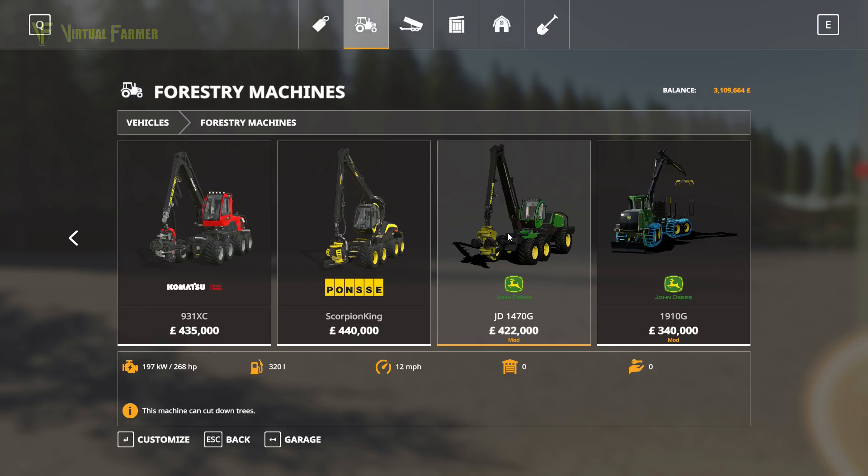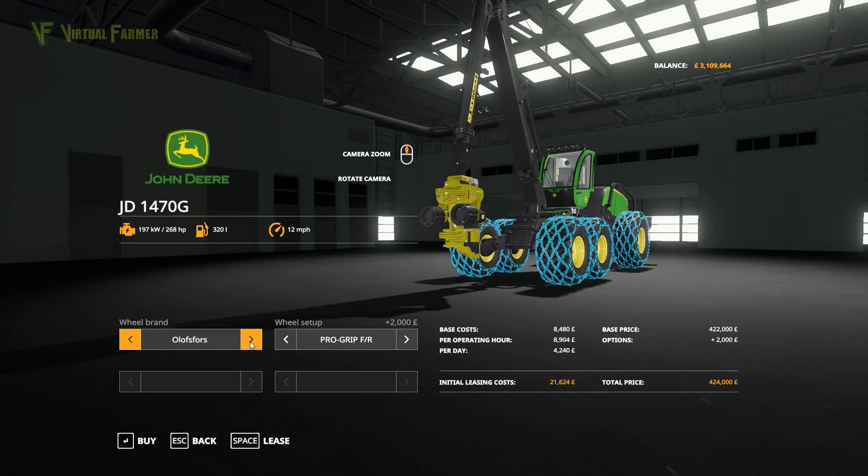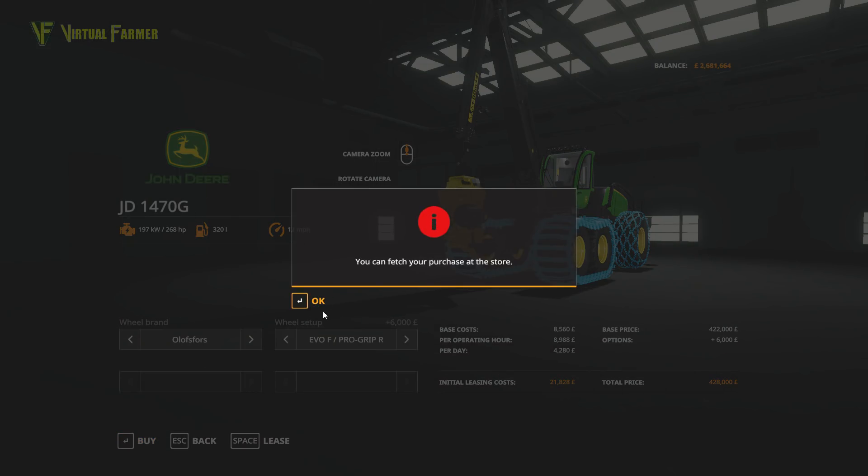Starting with the John Deere 1470G — your wheel options are either Nokian or Ossoff, which have an interesting setup. There are various chains available, and I really quite like the mix on offer here — it's the first time I've seen so many chain options. We'll go with this mixed setup. It's got 268 horsepower, goes 12 miles per hour, and has 320 liters of fuel capacity.